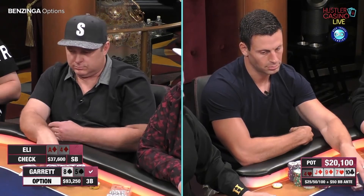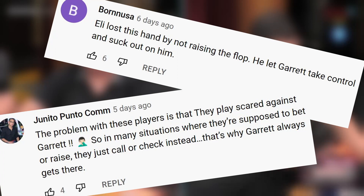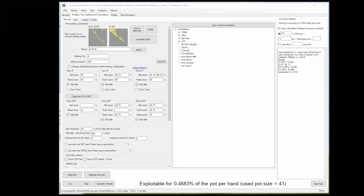According to the comments section, Eli lost the hand due to his own fault. For many of the viewers it was clear that he should have raised the flop or at least the turn, which would have made Garrett fold his eight five and prevented him from getting there on the river. So let's check the GTO solution that the postflop solver provides and see if Eli did indeed play the hand poorly.